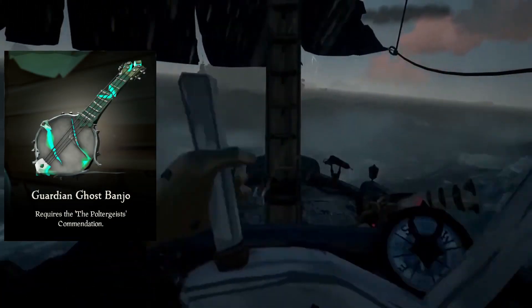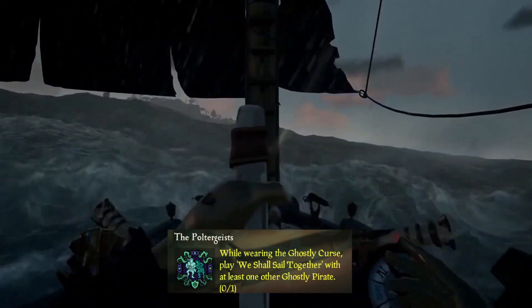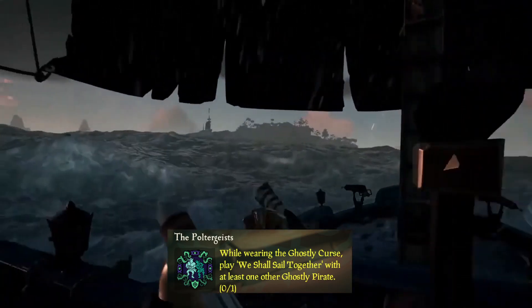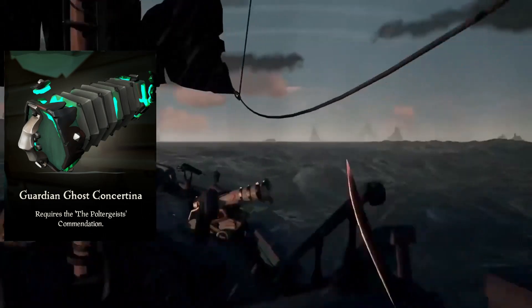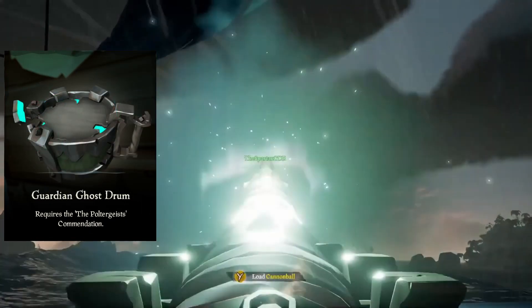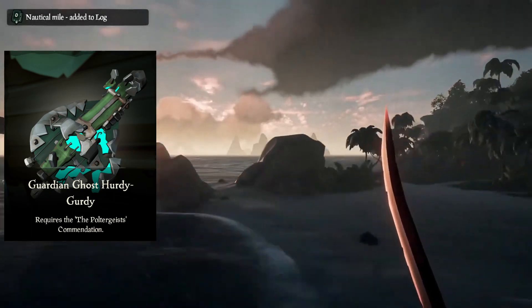Let's get to the Guardian Ghost Banjo — this is a cool-looking one and it requires the Poltergeist Commendation. The Poltergeist Commendation requires you to wear the Ghostly Curse and play 'We Shall Sail Together' with at least one other Ghostly Pirate, whether on your crew or another crew. The Guardian Ghost Concertina requires the same commendation, and continuing with that commendation are also the Ghost Drum and the Ghost Hurdy Gurdy. All of these instruments look really nice.